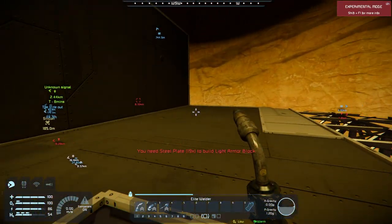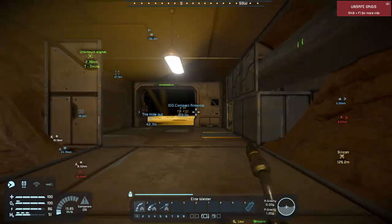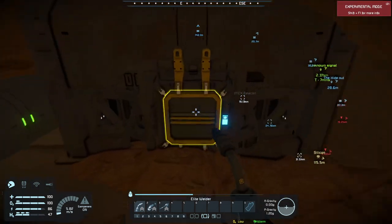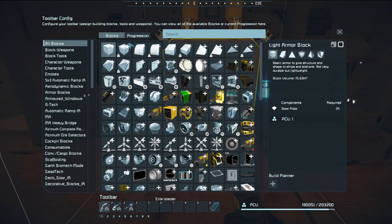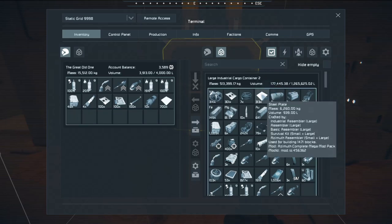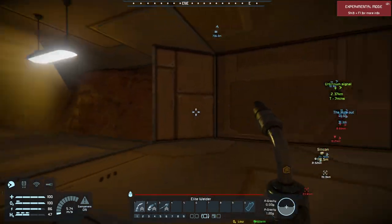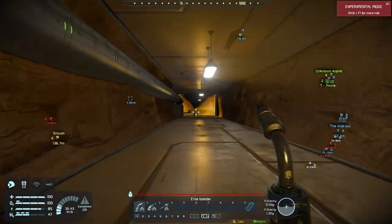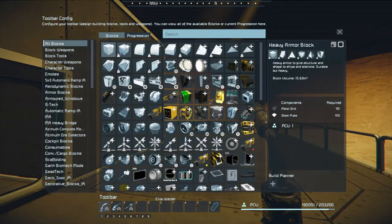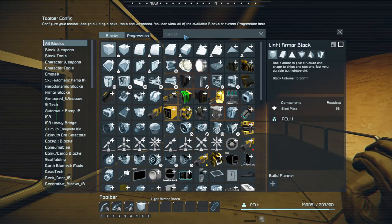We're gonna need more steel plates, but I'm thinking let's work on the mess hall. I'm also gonna need to get some glass, because I want to do some windows — maybe like a large window or some sort. Let's check out the windows — or glass. Let's get some light armor and then check out the windows real quick.